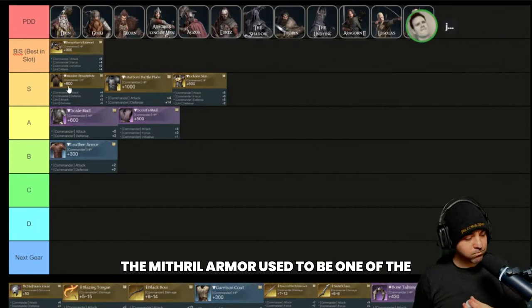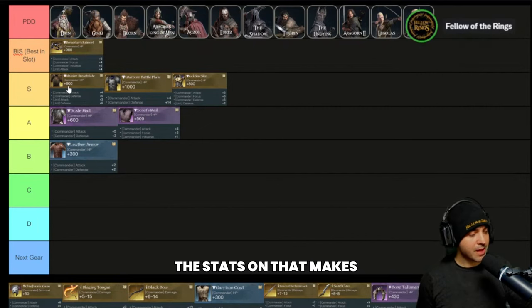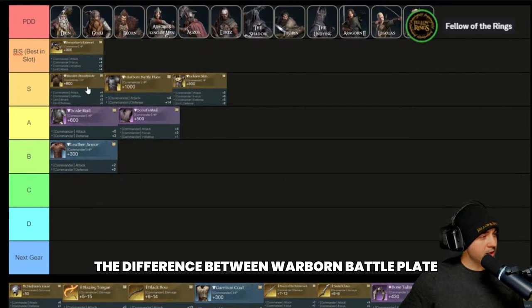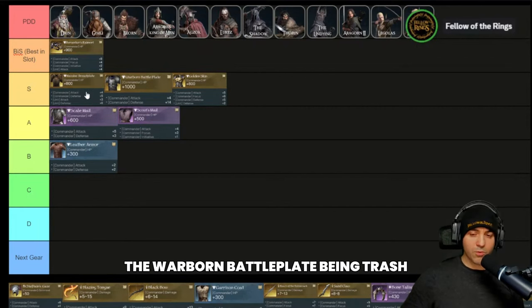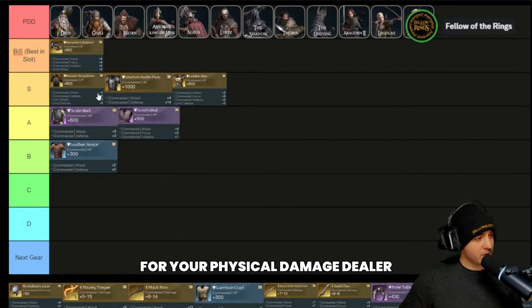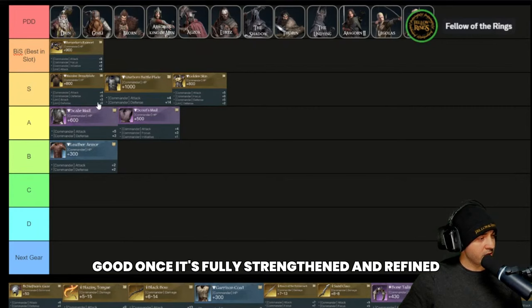It's strange how the Mithril Armor used to be one of the absolute best and is now one of the absolute worst — it's a reward item, and the stats make very little sense to use now. I'd be interested to see long-run reports on the difference between Warmborn Battle Plate and Massive Breastplate. The unit defense argument is valid since it scales well when fully strengthened and refined. But Warmborn Battle Plate is definitely not trash — the primary attack stat on Massive Breastplate is exactly the same, and the unit defense could scale very well.